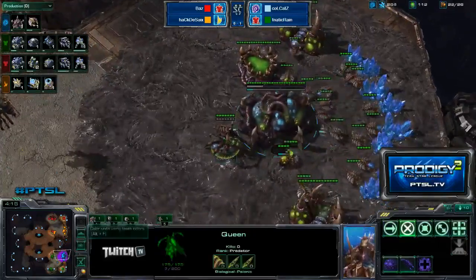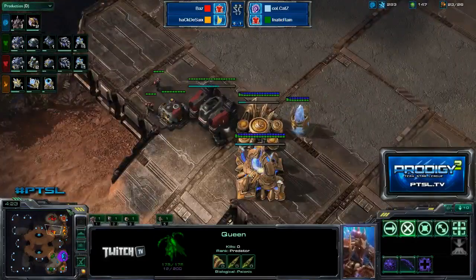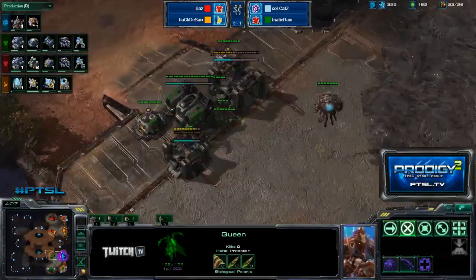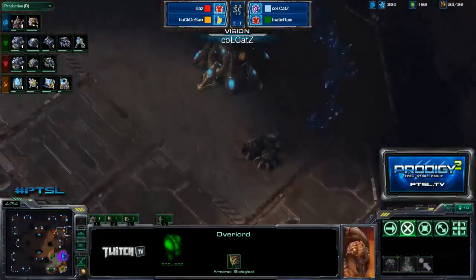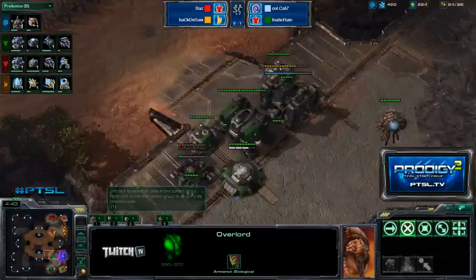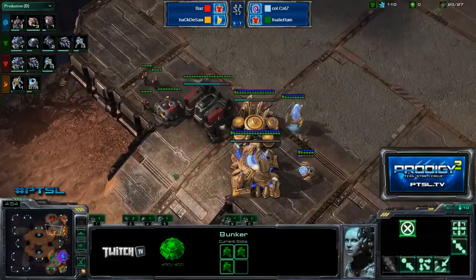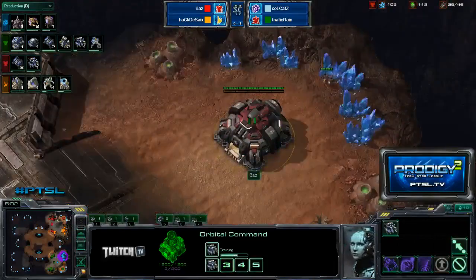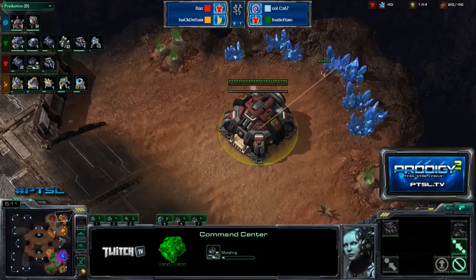It didn't work very well last time. Fortunately for him, there's no overlord right outside his base ready to fly in to see it this time. But against a Terran player, a scan is very likely — especially when you see that pool going down as well as the gas. You really expect a Zerg player to be expanding, so you want to keep tabs on him. I'd be kind of surprised if within the next couple of minutes we don't see a scan from Baz to check up on what Cats is doing.